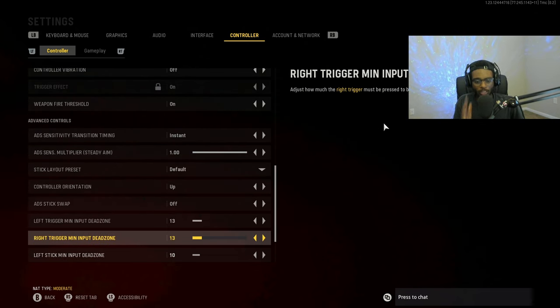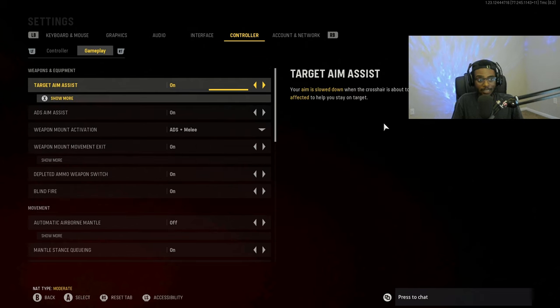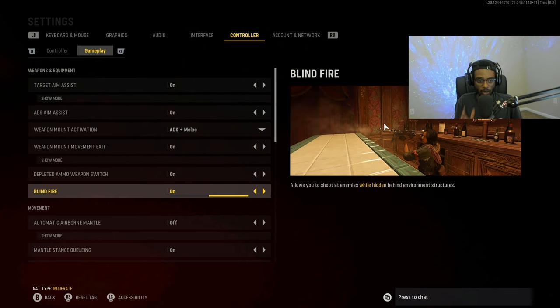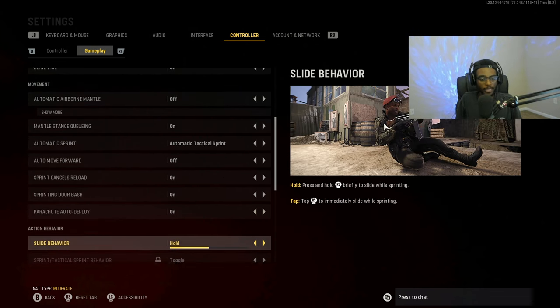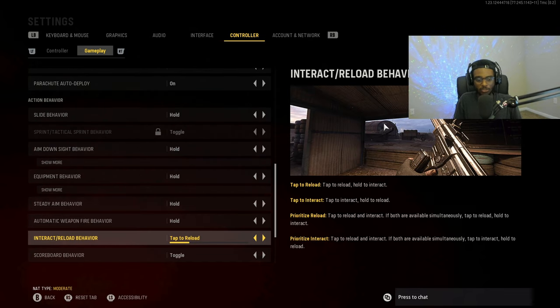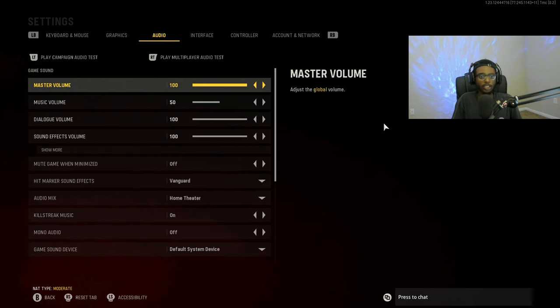Everything else under the controller category is pretty much standard and will work on Xbox, PS4, PS5, or PC. For gameplay settings, the main change I made is turning on Automatic Tactical Sprint so I can move around the map quicker — I like to play aggressive. These settings will work for any play style but are especially effective for aggressive run-and-gun players.